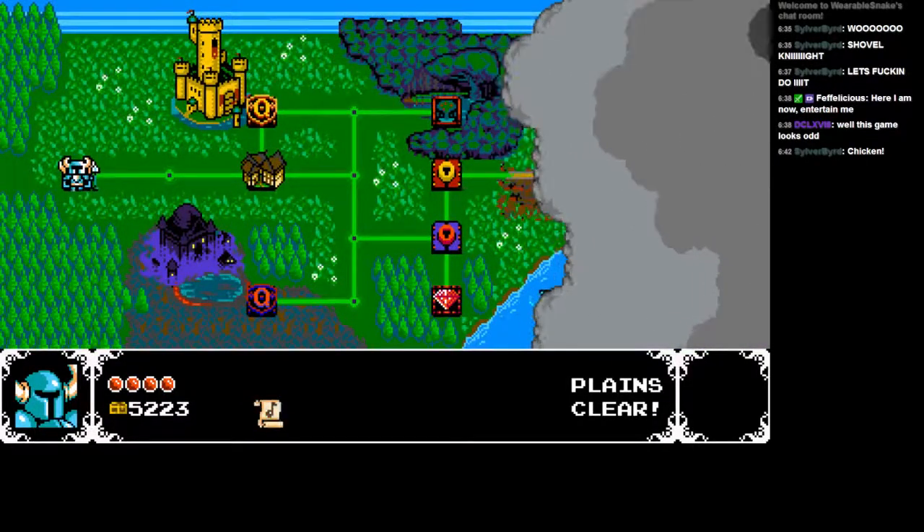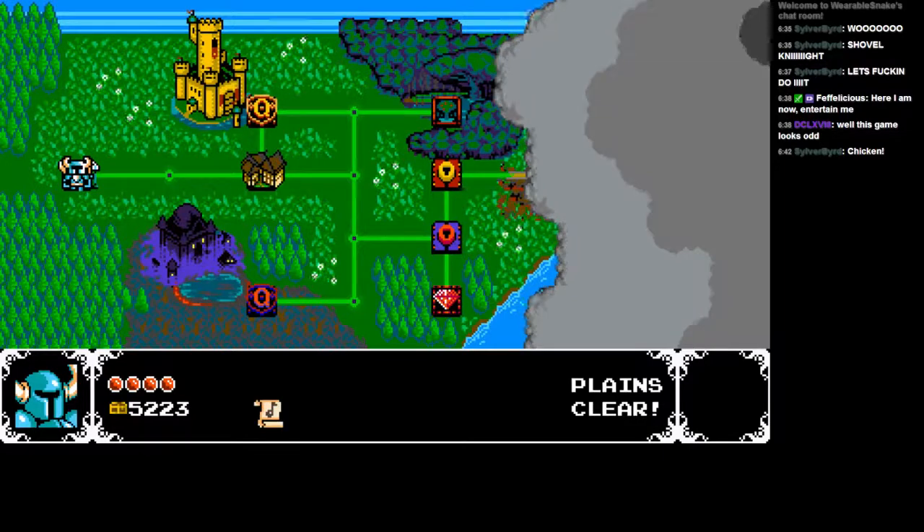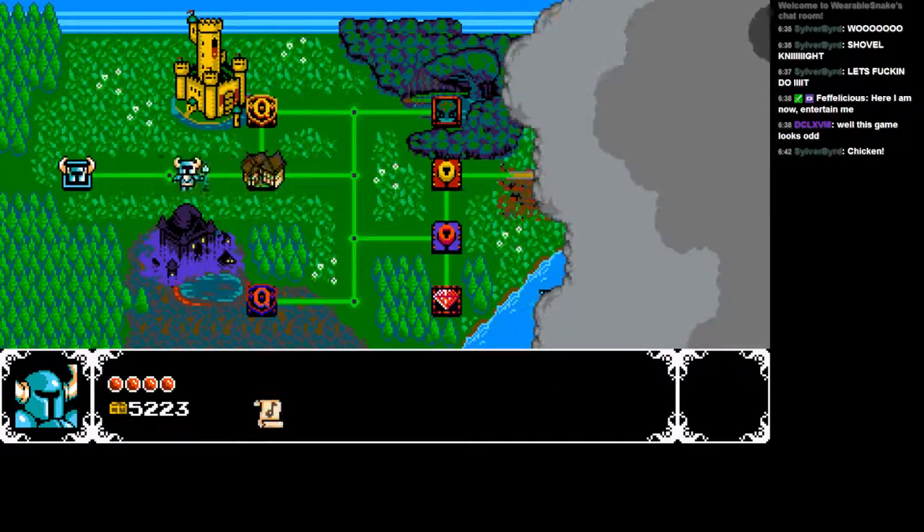And the Mario 3 overworld map - what the hell? I know other games have done it like this, but this still reminds me the most of Mario 3. On the right you can see locks, and you have to beat those specific bosses in order to unlock those locks.